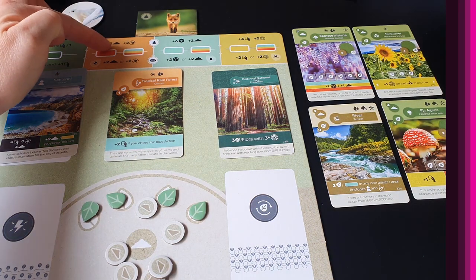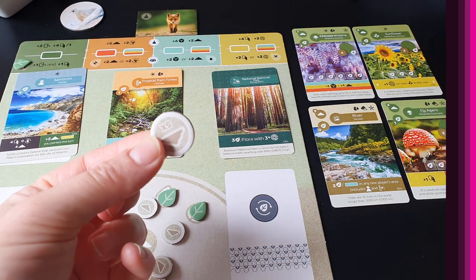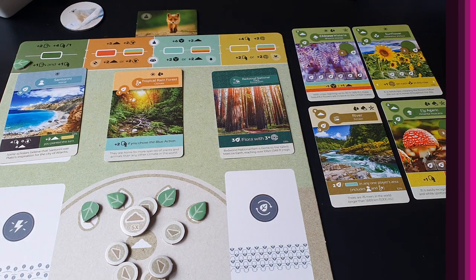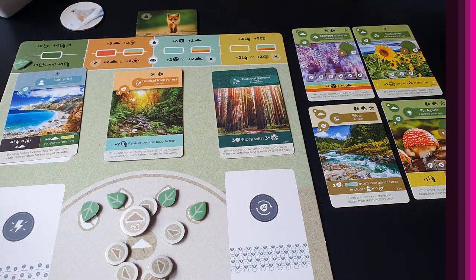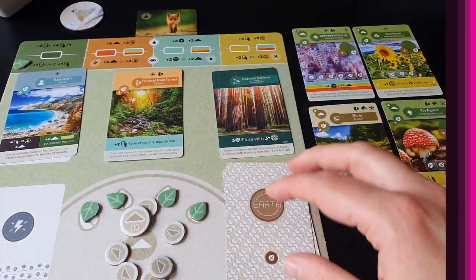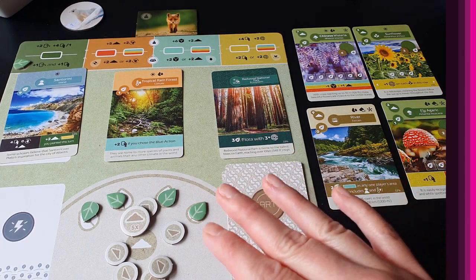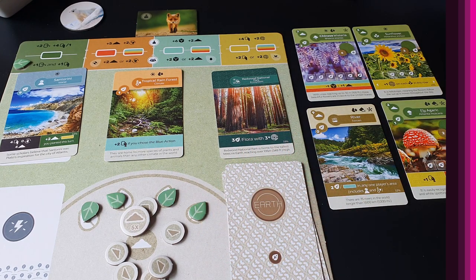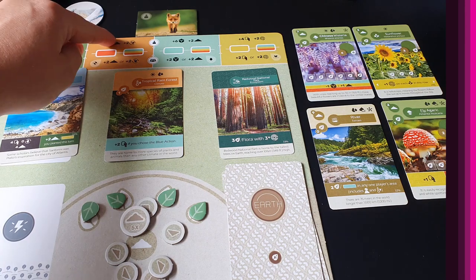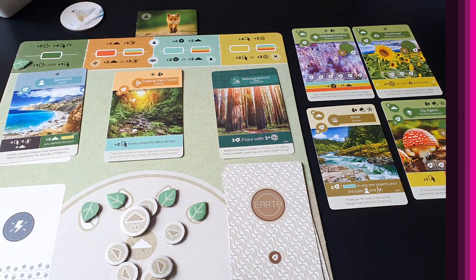The orange action is straightforward: take five soil from the supply. You also get to compost two cards — but this time from the deck, not your hand. You draw the top two earth cards, don't look at them, and place them face-down in your compost. Those composted cards can be used later in the game to activate different actions. Everyone else gets to either take two soil or compost two.